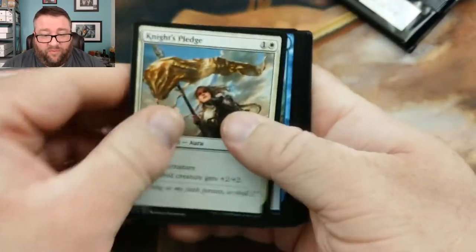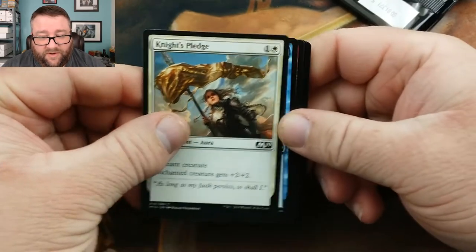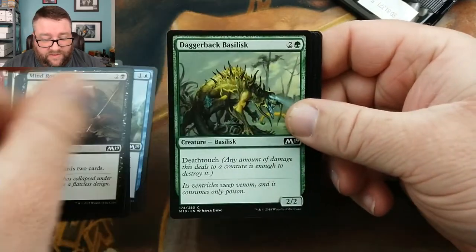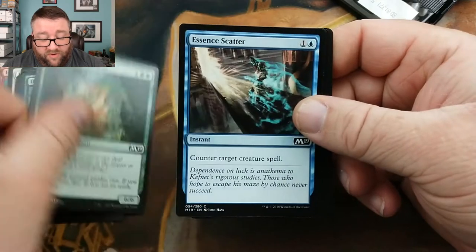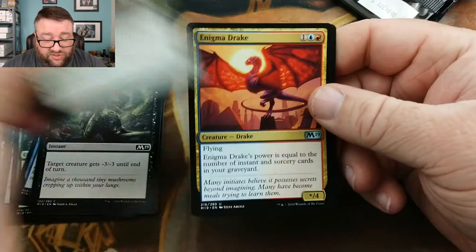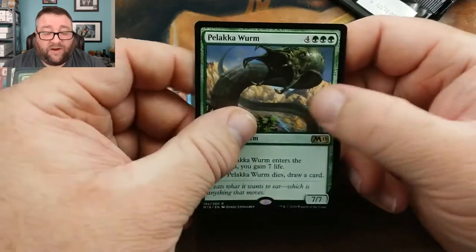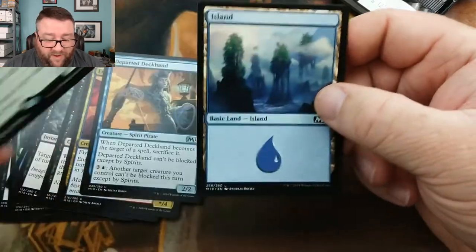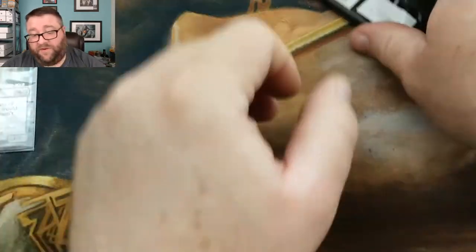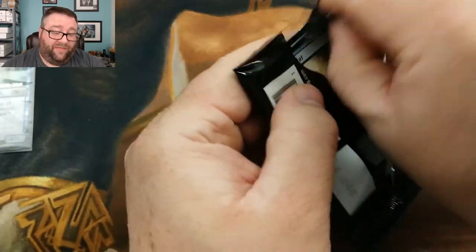How do we top what we've already gotten? Pack four: Colossal Dreadmaw is actually good, Essence Scatter — this is not a bad pack — Stitcher Supplier, Enigma Drake, Departed Deckhand, and Palaka Worm. Such a limited bomb. Such a limited bomb. We got one pack left, and you already got Crucible, so I think we're good.